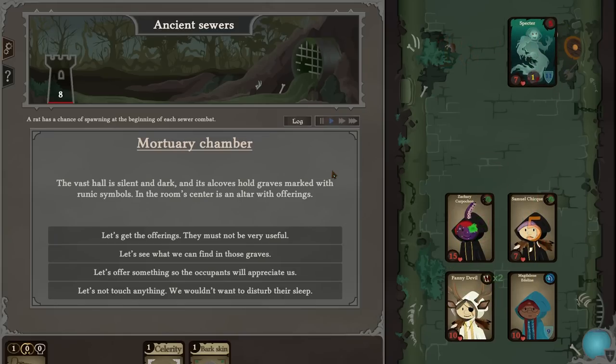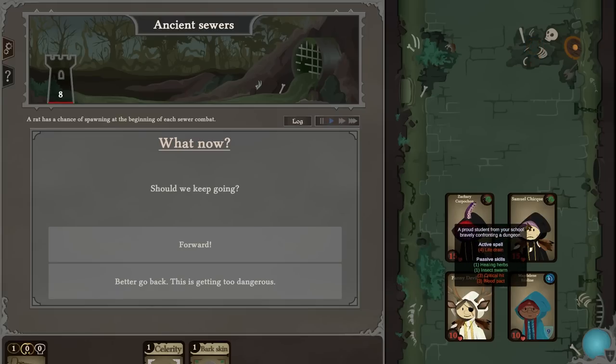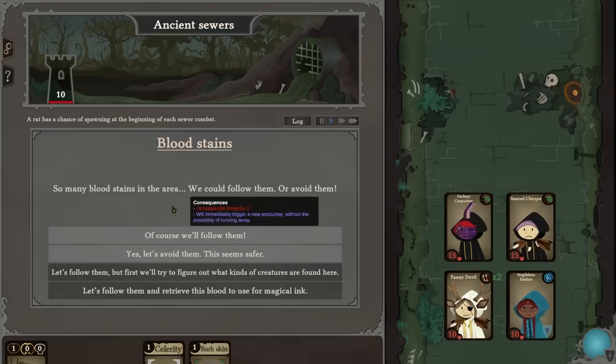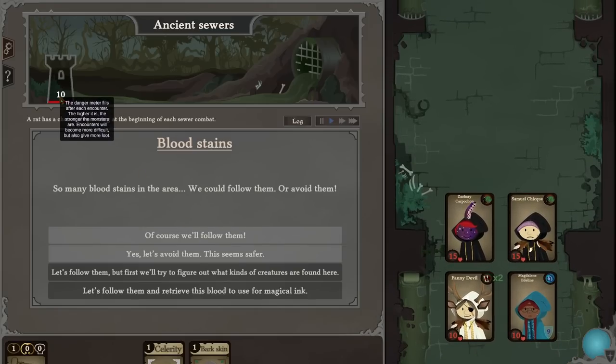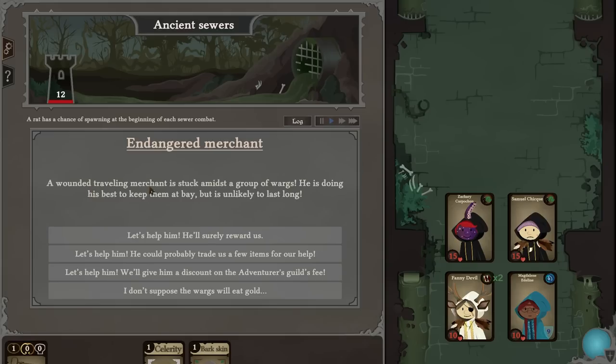We should easily be able to punch our way through. We almost have a 50% chance of doing double damage, which is just ridiculous in here. The danger meter fills after each encounter — the higher it is, the stronger the monsters, but encounters also give more loot. So many more bloodstains — of course we'll follow them. Wounded traveling merchant is stuck amidst another group — wow.